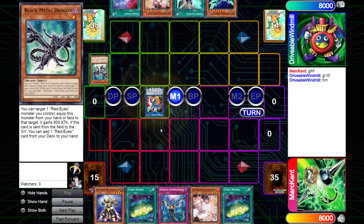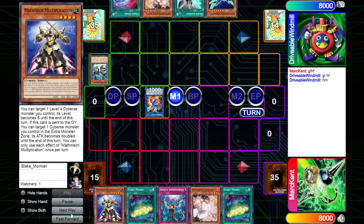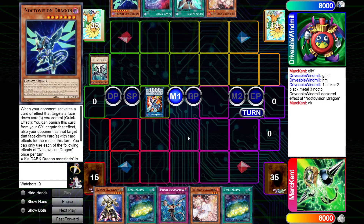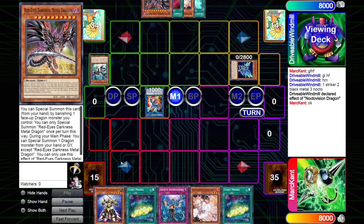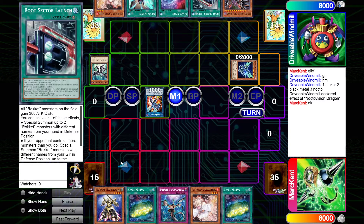They will start off their turn with the Black Metal Dragon, normal summoning and linking it into Striker Dragon. Chain link one is Striker, chain link two is Black Metal, and chain link three is Nocto — that's what I meant by it not mattering, because the Nocto will just chain-block both of them. So Darkness Metal will be added here along with the Boot Sector.